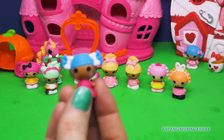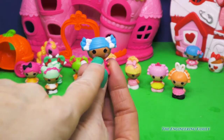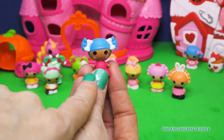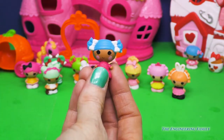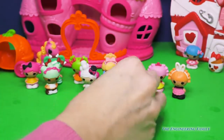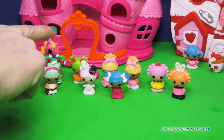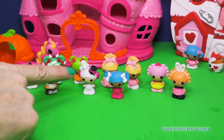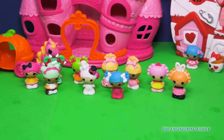Alright, Mittens Fluffin' Stuff — look at her little white hair bows. She is looking super cute. We sure have a lot: one, two, three, four, five, six, seven, eight — we have nine and we're not even halfway done!